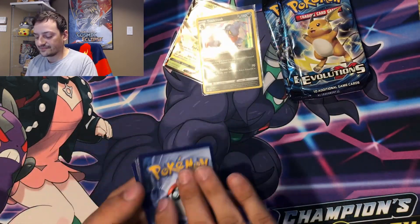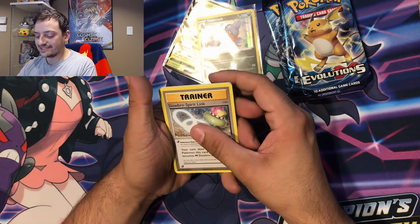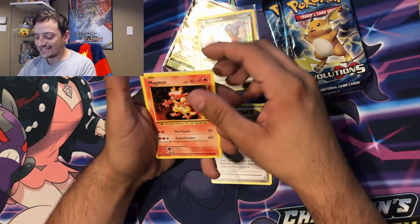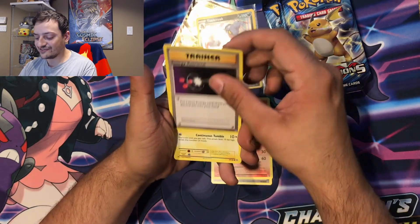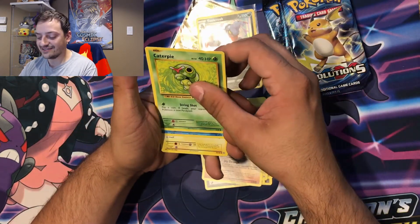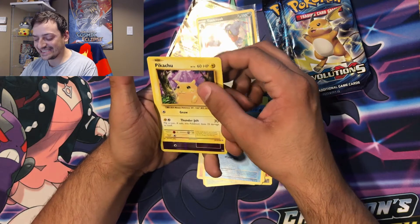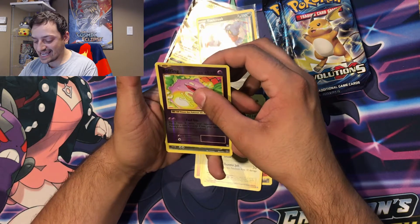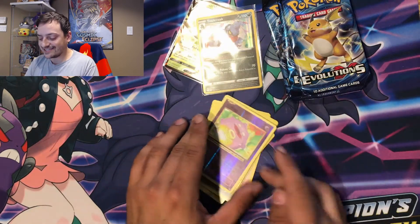Code card. One, two, three — let's see if that's right. I don't think it is, so maybe there's one more — I'm just not going to touch anything. Slowbro, Spearow, Magmar, Energy Retrieval, Voltorb, Diglett, Caterpie, Poliwag — I love the base set arts — a Pikachu, we'll take that! Reverse holographic Koffing and a Druddigon non-holographic. I guess there's not always an energy in these packs — I'm not too familiar with this set.